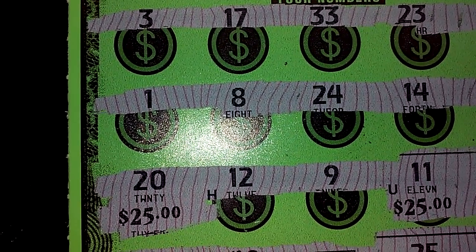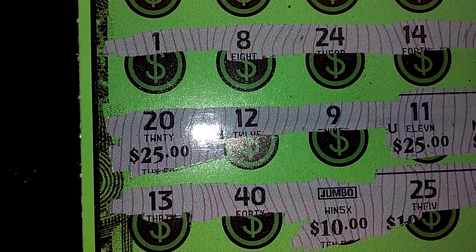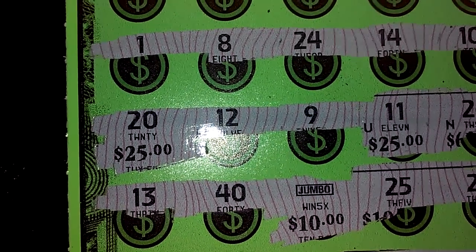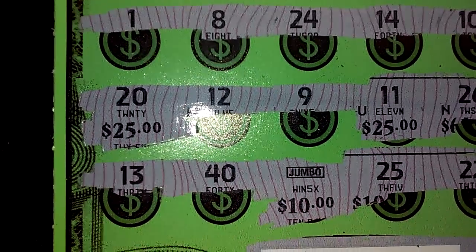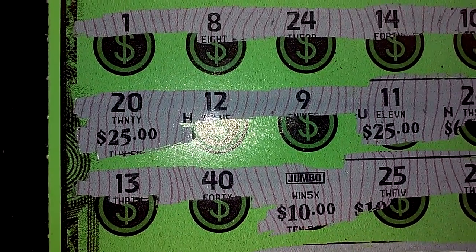Scratch to 25 — I already knew what I had: 25, 25, and jumbo on the bottom. So the thing hit back-to-back jumbos. The jumbo is worth 50, and with 20 and 11, or 25 and 25 a piece — ticket 19, one of my favorite ticket numbers — that's a hundred-spot win.